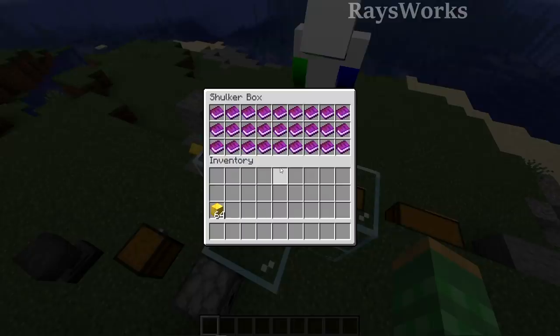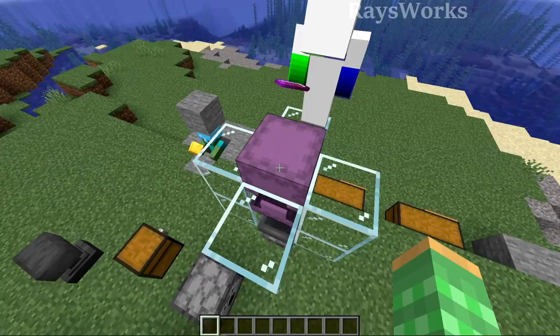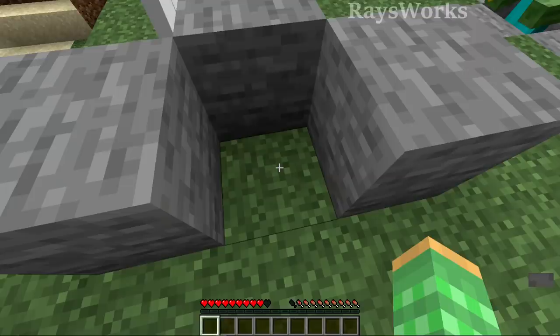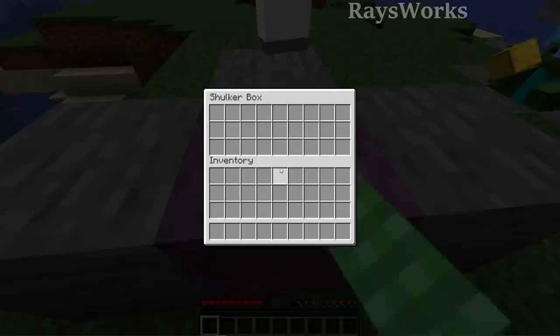So far we've looked at how we can temporarily disconnect players from a server. Next we're going to look at how we can give these books to a player so that they always have too much information in their inventory when logging in and will always be disconnected. You can kick players using a single shulker box that is full of banned books with all the pages filled with information.